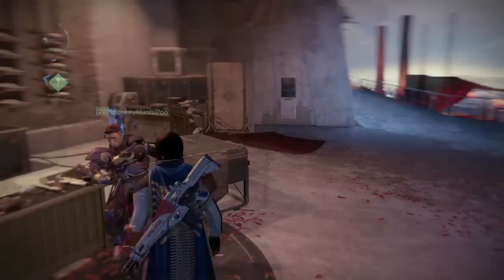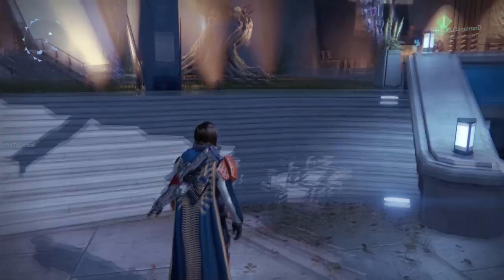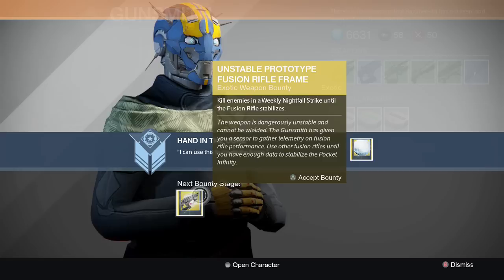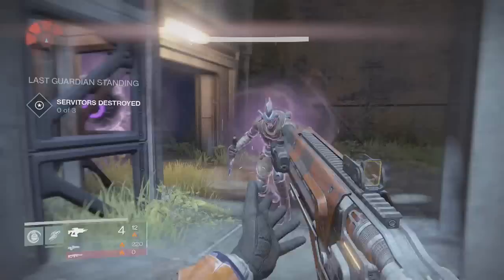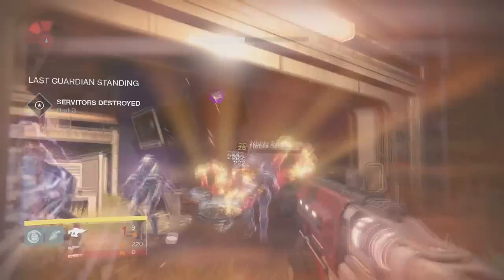Now you're going to have to get fusion rifle kills in the weekly nightfall strike — 200 kills to be precise. Make sure you are stocked up on special ammo synthesis, or if you have the Vex Mythoclast it'll be primary ammo. Keep replaying the nightfall — it doesn't matter if you've already beaten it, the kills will still count. Note: the very weak enemies at the very beginning of the nightfall do not count. A good tip is to have allies weaken enemies and then you finish them off with the fusion rifle kill. Just ask whoever's in your game to help weaken enemies for you.